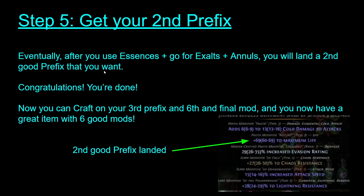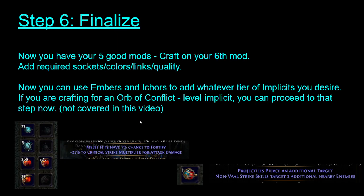Eventually you will get a second good prefix. In this glove example, I got damage and life — and once I hit life, the craft is pretty much done. Now you can craft on your third prefix, which will be your last mod, and now you have a really good item with six good mods. You can now finish up your sockets, colors, links, and quality, and then do your implicits by adding the embers and ichors you need. On a chest, for example, you could put on fortify or crit multi. If you're going for a high tier orb of conflict level implicit like plus two strikes, you can now go for that step.